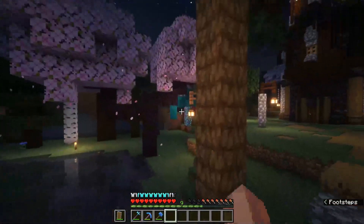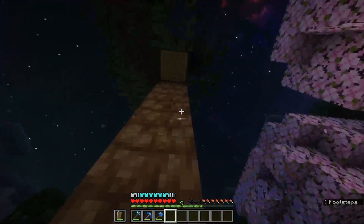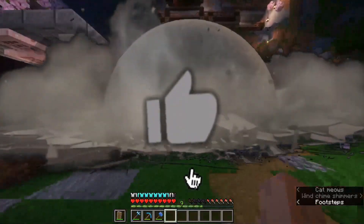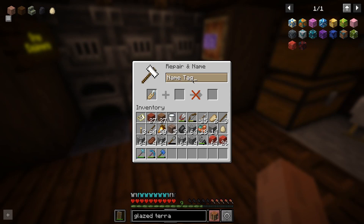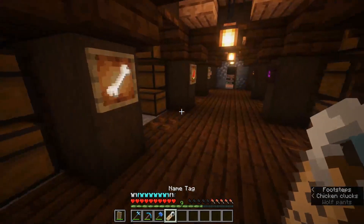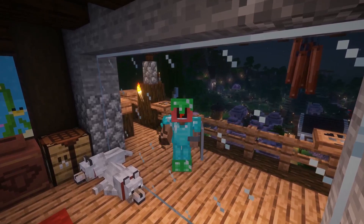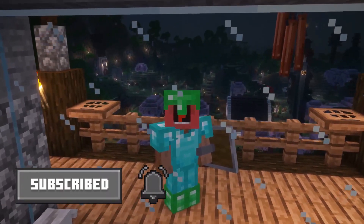Oak, spruce, birch, dark oak, jungle, acacia, warped, crimson, and palm — comment your favorite wood type below. And don't forget to smash that like button. Just to prove to you guys, I have a name tag right here and I will be naming the camel after the top comment, so please make sure you smash that like button and subscribe button as well because it really helps me out.